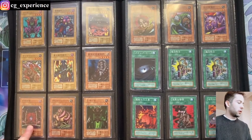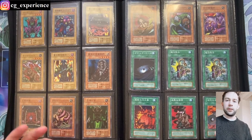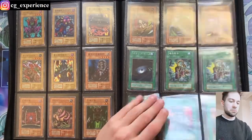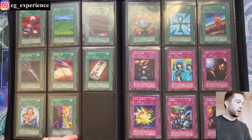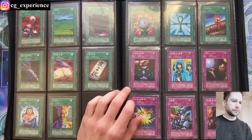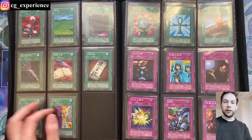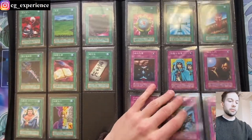Wall of Illusion was actually first printed in this set, as well as some other commons I can't think of off the top of my head. We're getting to the spells here — obviously Dark Hole, De-spell, just staple cards. Remove Trap, Change of Heart. First print of Last Will also — that was one of the first appearances in this set. Monster Reborn, Fissure. You basically got everything you needed here back in 1999 to start playing, where the card game was still pretty primitive, just beat-down stuff.